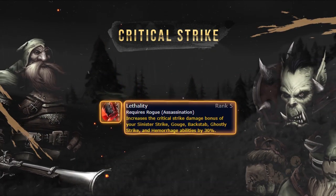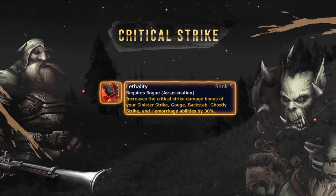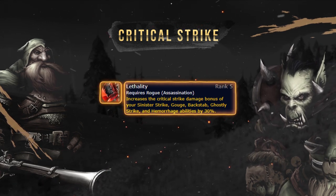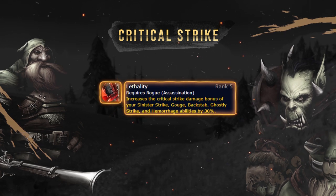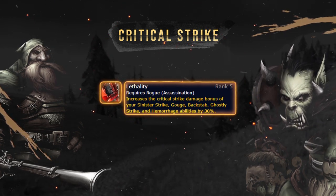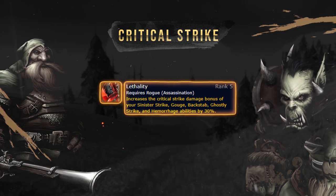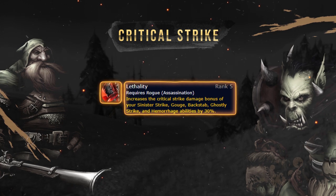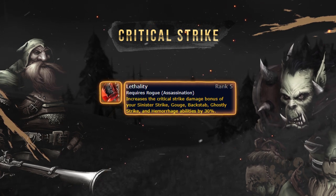Critical Strike increases your damage by 200%. When playing Daggers, you spec into Lethality, increasing your crit damage by an extra 30%, meaning your abilities, if they crit, are going to be doing a whopping 230% increased damage. Any Critical Strike chance you can get is going to give you a huge added chance to deal some massive damage.